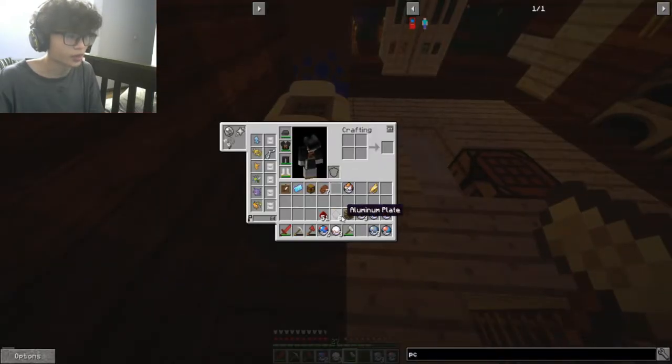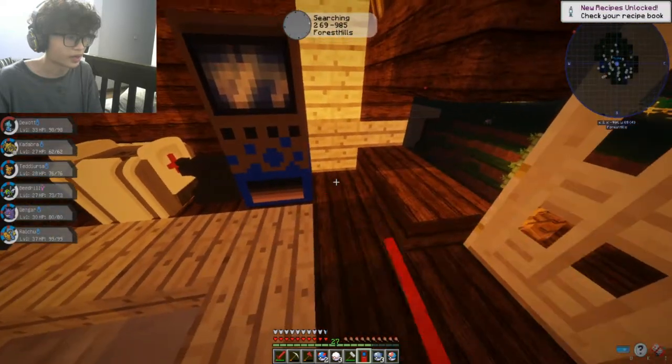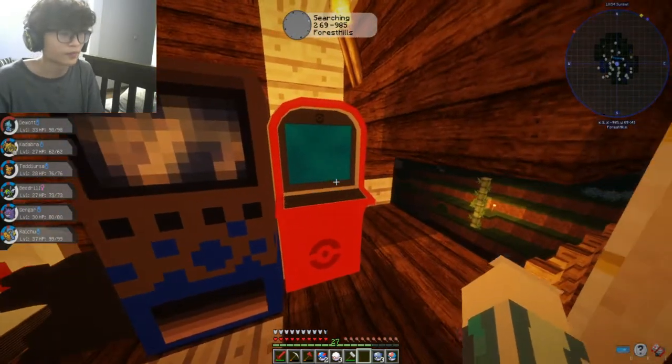We need to put in the redstone lamp, glass pane, aluminum plates, and redstone. We got a PC! There we go. We have a vending machine and we have a PC.